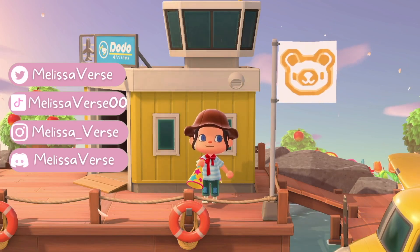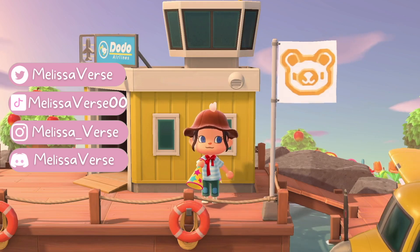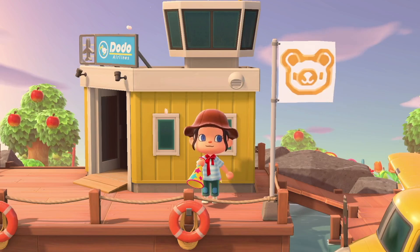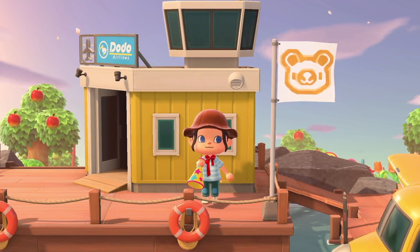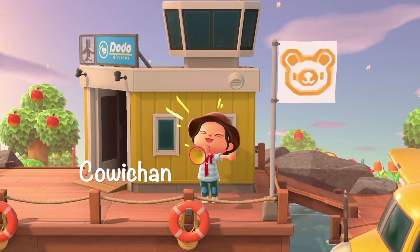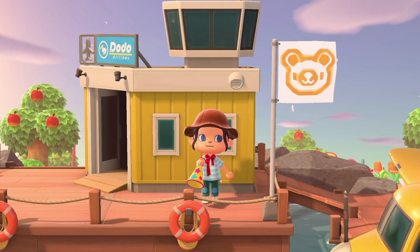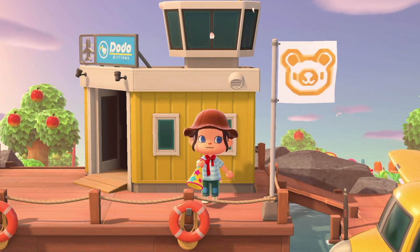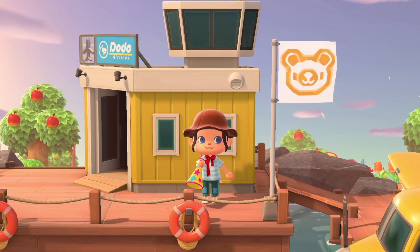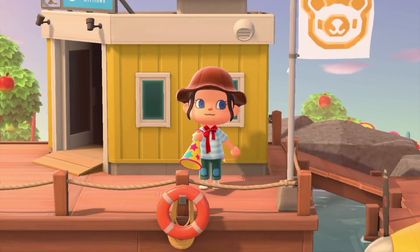Hello everyone, welcome or welcome back to my channel. Today I have a special tour for you all because we are touring one of my favourite island themes — I just adore this theme — and that is Kidcore. And this is the island of Cowichan. Cowichan was created by Gabriel, who also had lots of help from his wife Cara, so I'm so excited to be checking out this island today.